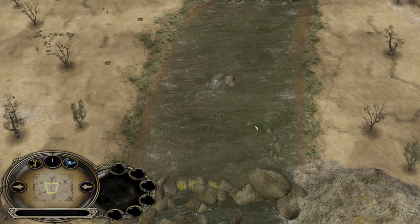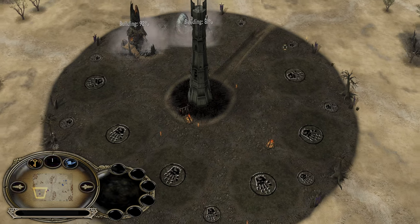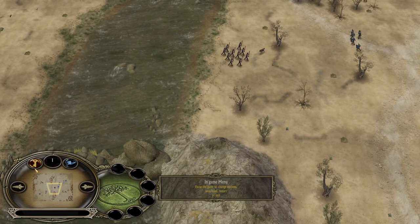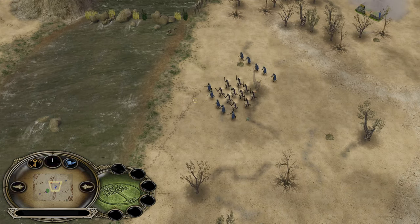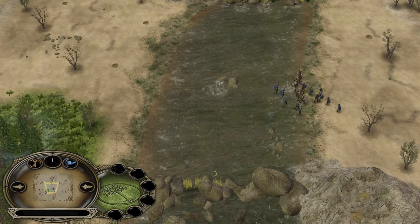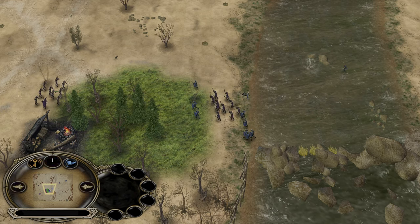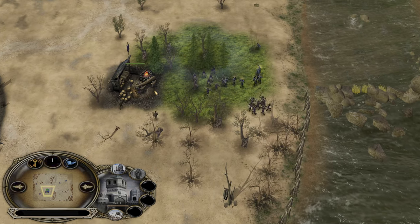Welcome to the map Harad River in BFME 1 on patch 2.22, a good against evil matchup between Gondor and Isengard. Isengard opens with a rook pit and furnace, while Gondor opens with a barracks and farm — that's a mistake in my opinion. You always want to get the blacksmith first because it needs time to hit level 2, and if you build it at the beginning of the game it will hit level 2 way faster. With this opening, Gondor's early game is going to be a bit stronger but it will also delay the stable and the Knights of Gondor quite a bit.